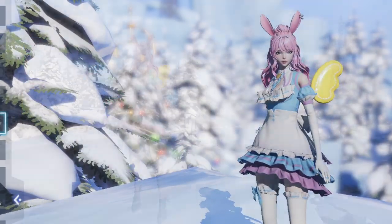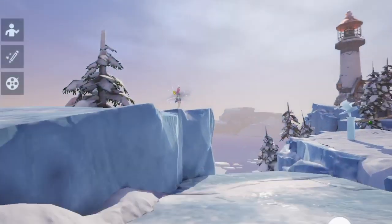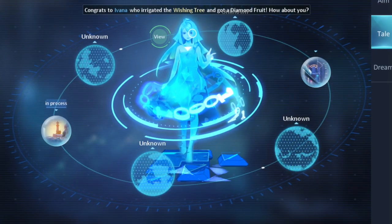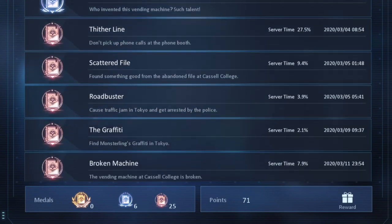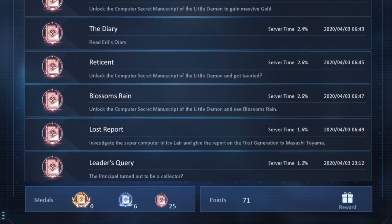One of the easiest ways to collect anecdote points is through taking pictures at certain landmarks. Just go to your map and look for the pink camera icon in various locations. Another way is through completing Tales. There are three levels for this: Bronze, Silver, and Gold, with Bronze being the easiest and Gold being the relatively hardest to complete.